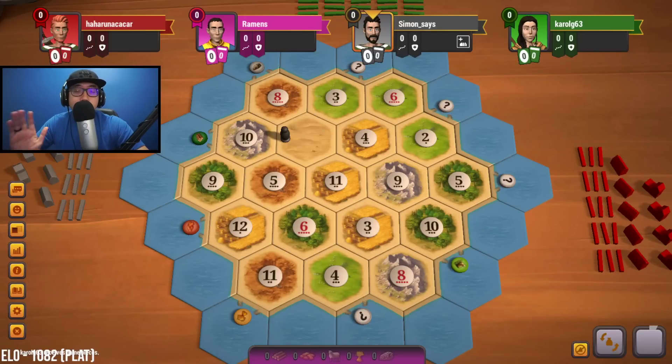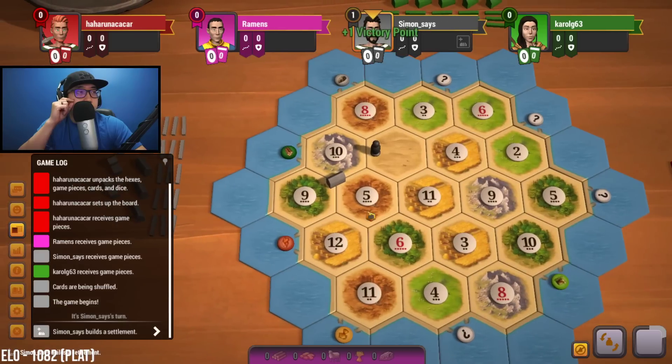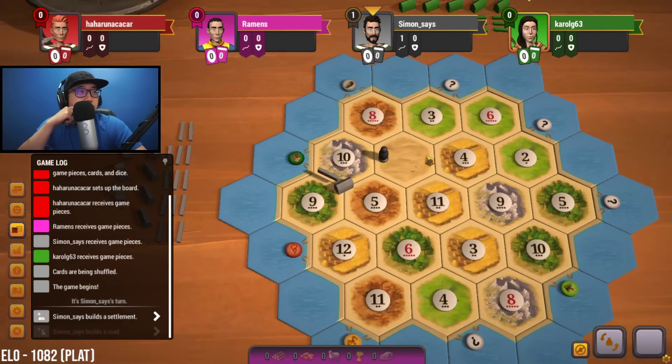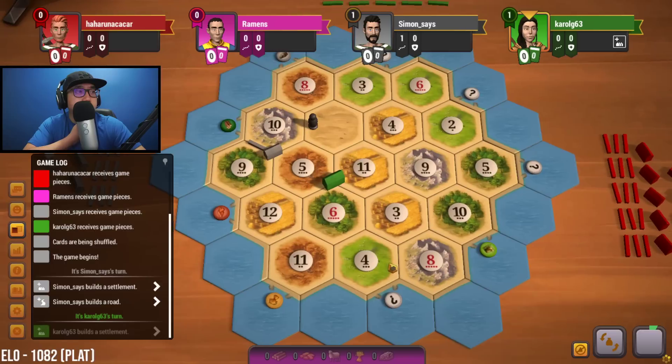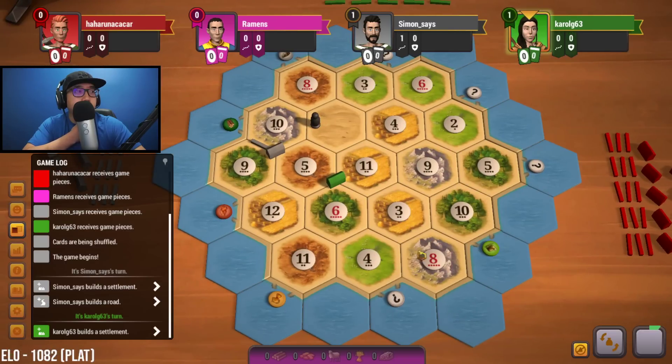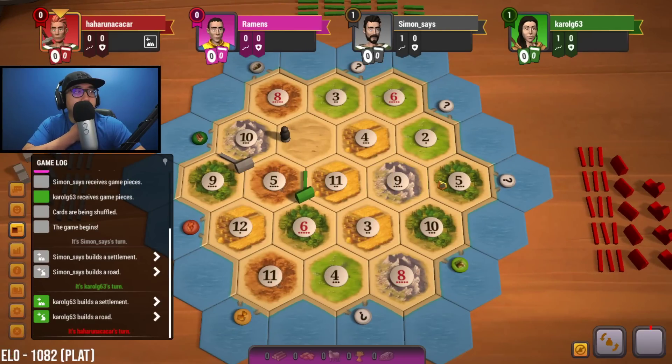Hello, welcome to another episode in my Race to Grandmaster series. It looks like we're going in fourth position here. Wheat is looking pretty scarce, which means that ore-wheat-sheep would not be ideal as a play on this board. I'm liking this 3-10-8 over here though, so that's a possibility for us.